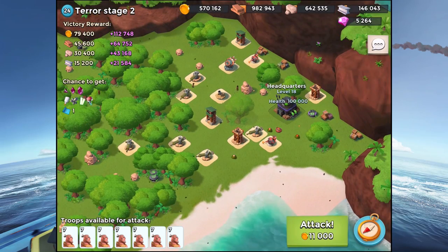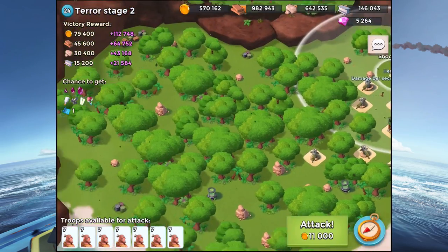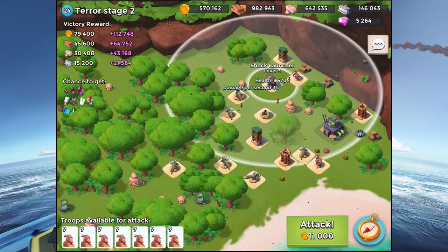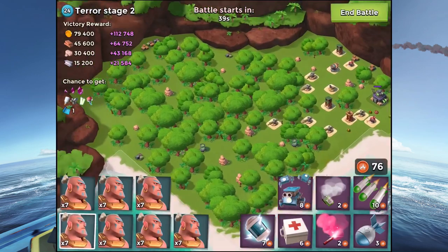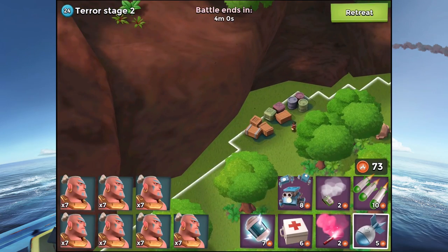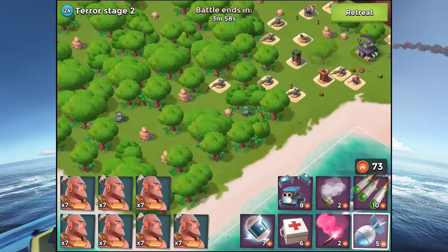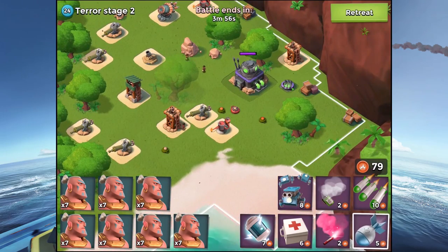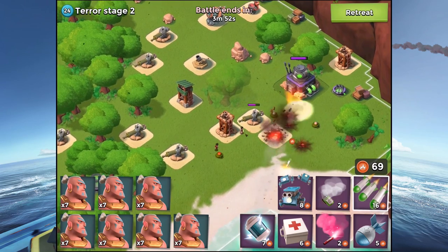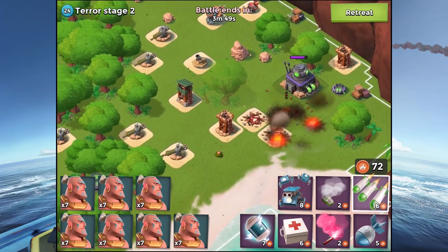Let's go ahead and check out terror stage two - very interesting stage to say the least. I think we might harvest a bit of gunboat energy, but we'll have to wait and see. I don't have a plan of attack just yet, but I'm gonna go ahead and drop one artillery over here. That's about all we can do, and I'll drop one barrage up over here which is gonna cause a fair bit of damage.